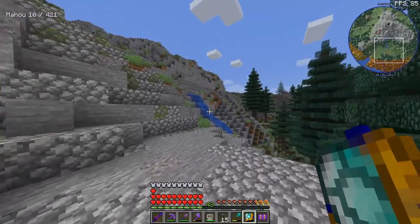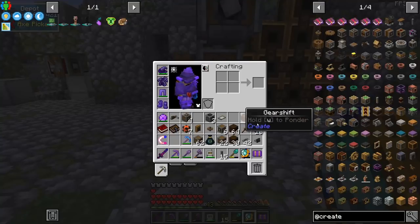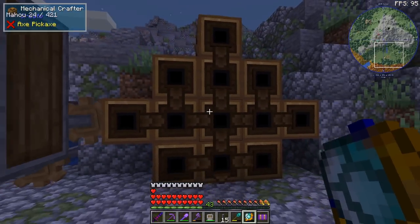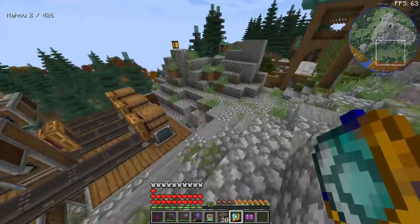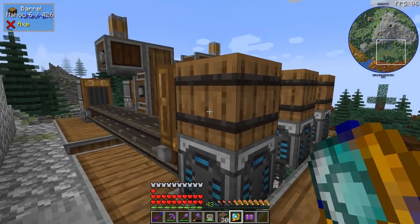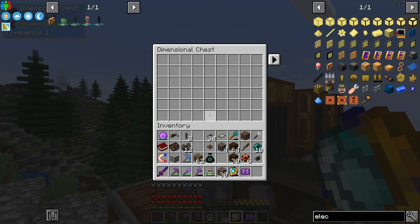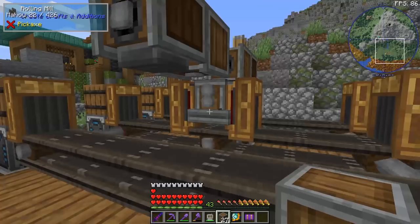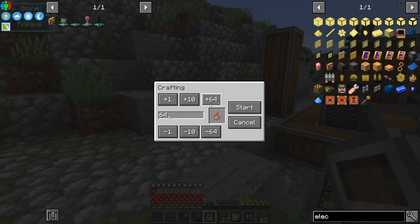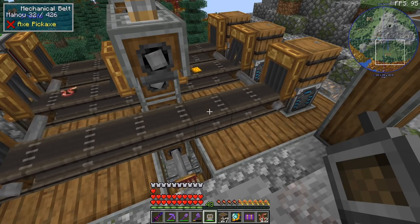There are three more items to automate: the metal press so we can make plates, the rolling mill so I can make copper coils for electric motors, and the electric motor itself. For the mechanical press and rolling mill we're going to use the same system as the precision mechanism - a crafter with the recipe exports items into a barrel, a funnel puts it on the conveyor belt, and it gets pressed and goes to a dimensional chest. The rolling mill was a bit different as it has to go on the conveyor belt itself. If we want to order 128 copper wire, this is what should happen - and yes it works.